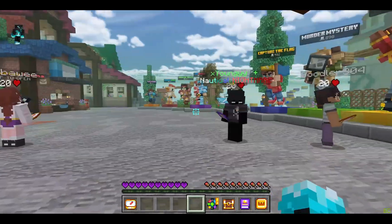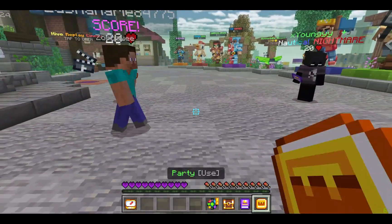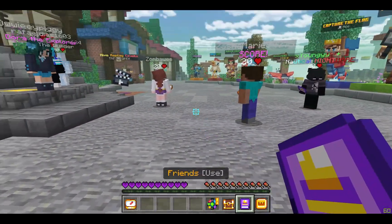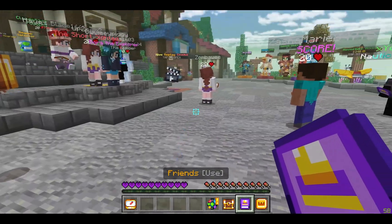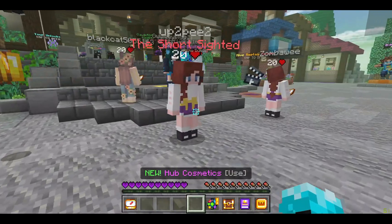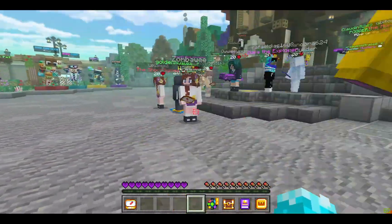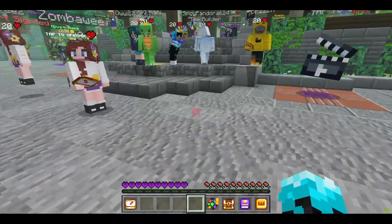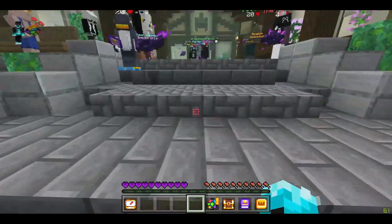Make sure it's someone that you trust. That's how it works on the Hive and on most other servers. So go to friends, send them a request and then they have to accept it, then go to party. Now if they're in the server and it doesn't say that they're online, they need to leave the server and come back, and then you should get the notification that they have come online.